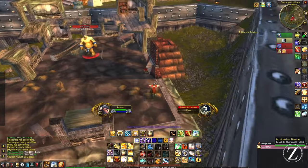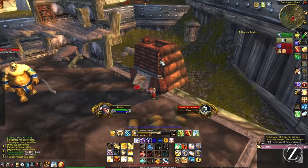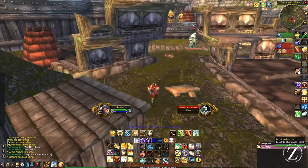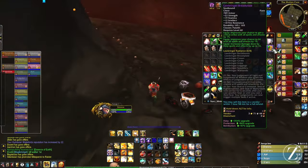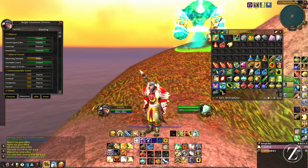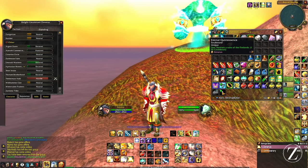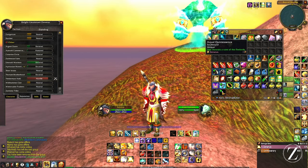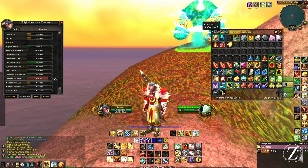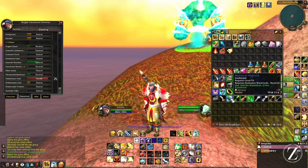I was literally just about to hearth out of here because I couldn't find the stupid book — I've been here forever looking for this thing. Oh my gosh, we actually got it, we can continue the quest! Look, I got a piece of gear. There it is — we got up to Revered with the Hydraxian Water Lords, so now we get our Eternal Quintessence — it's a douse basically. Which is really nice if I ever need to come back here. Got the Beacon of Hydraxian now, which is kind of cool because it fits in your key slot.